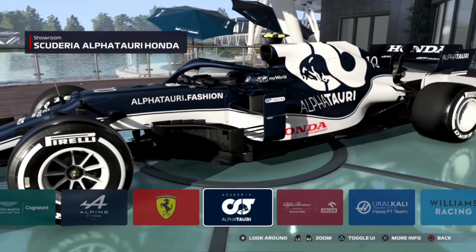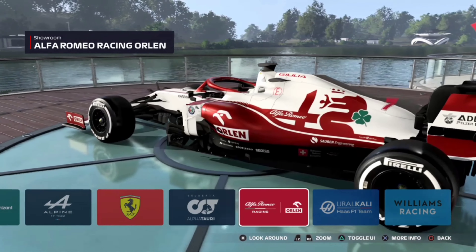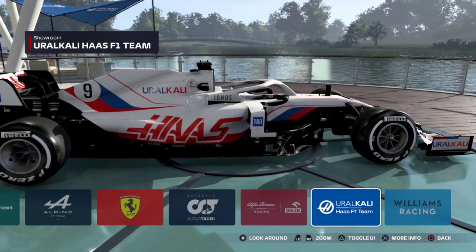For me, the worst livery is definitely Haas. I actually really liked the Haas livery of previous seasons — the red, white and black. This livery, however, is really bland. It's like looking at a blank sheet of paper; there's just nothing there in my opinion. I just don't like it.